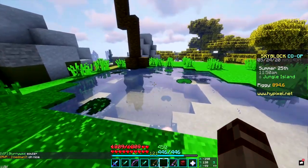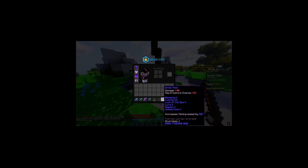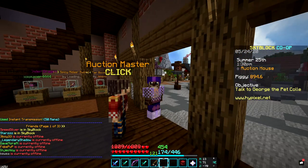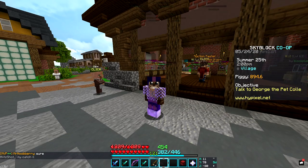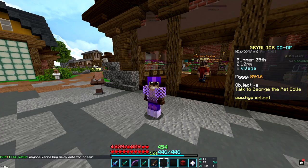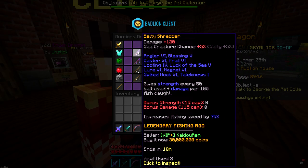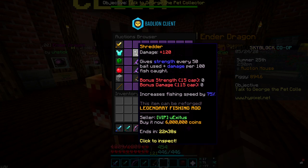Before I can start doing a whole bunch of fishing, I need a better rod, because currently what I have really sucks. I was talking to my friend Stars, and she told me one of the best ways to get money, at least for the level I'm at, is fishing. As boring as fishing may seem, it does have its upsides, and I'm certainly not the most competitive Skyblock player. She told me the very best fishing rod in the game is the Shredder — it increases fishing speed by 75%, but it costs upwards of 6 million coins.